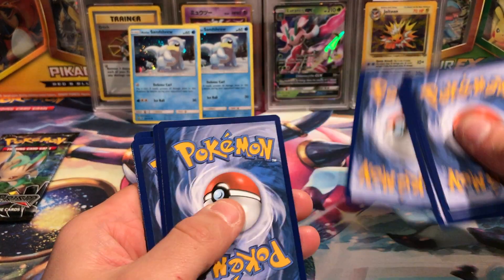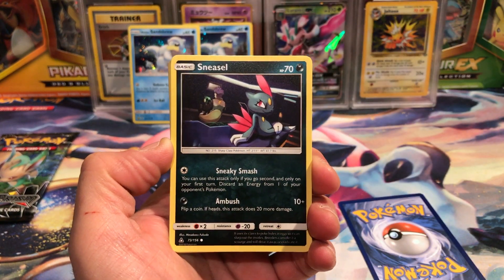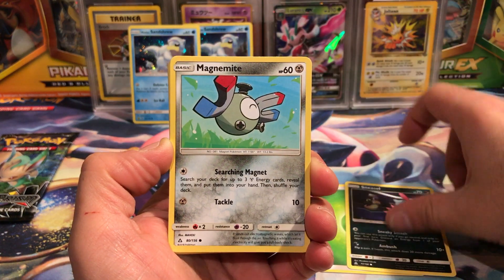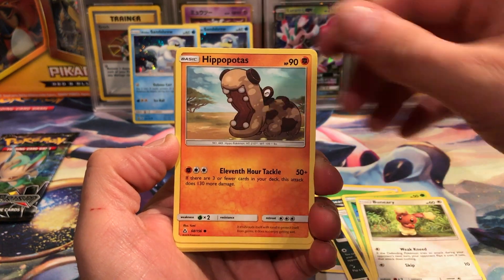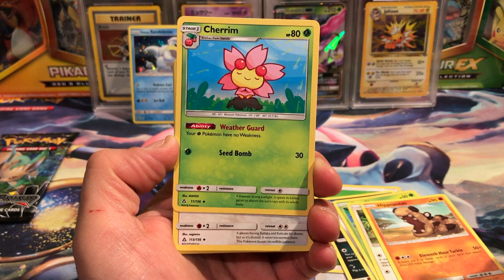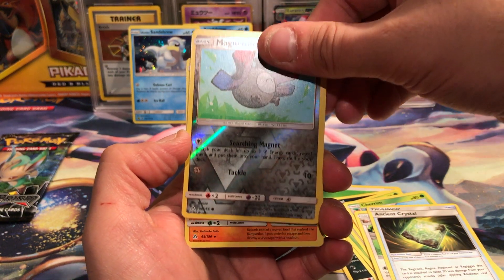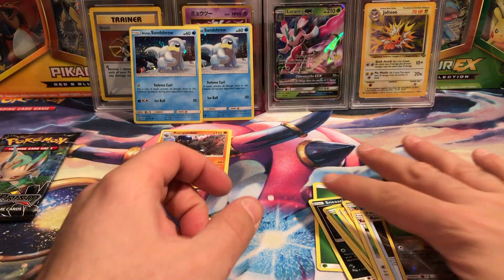Still searching for Lillie, of course, still searching for Leafeon as well as Glaceon, as well as the secret rare Solgaleo and Lunala cards. We have a Sneasel, happy little Magnemite, a Cherubi, Burmy, Hippopotas, a Cherrim — Weatherguard, your Grass Pokémon have no weakness, that's an awesome ability — Gumshoos, Ancient Crystal, happy little Magnemite reverse, and a Rampardos holographic.